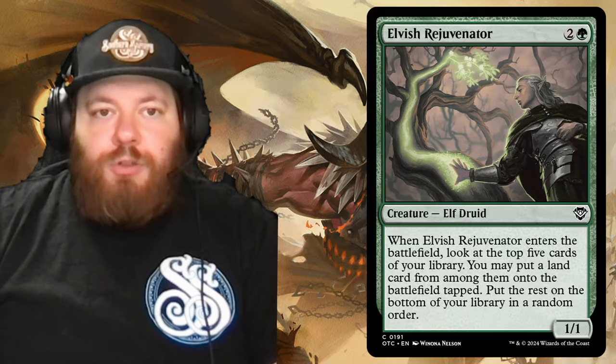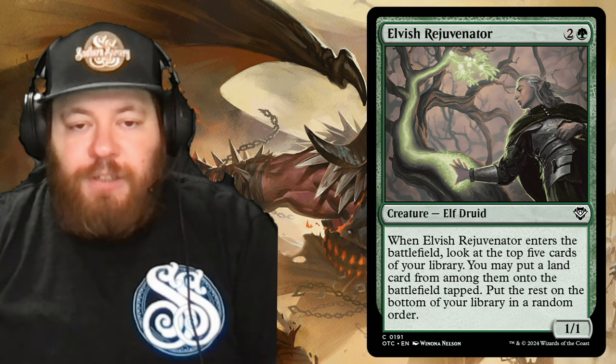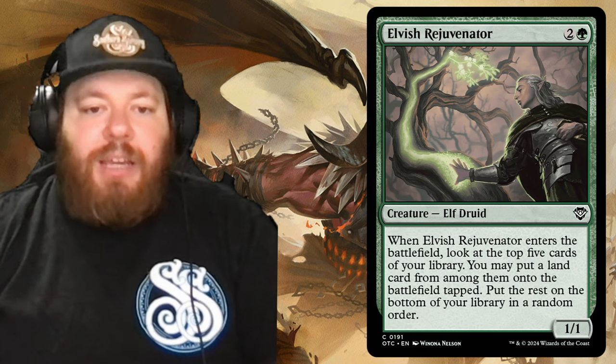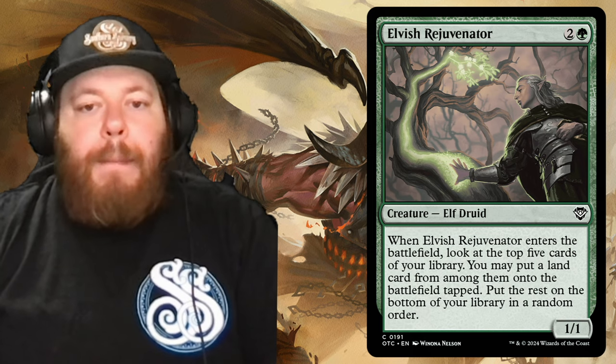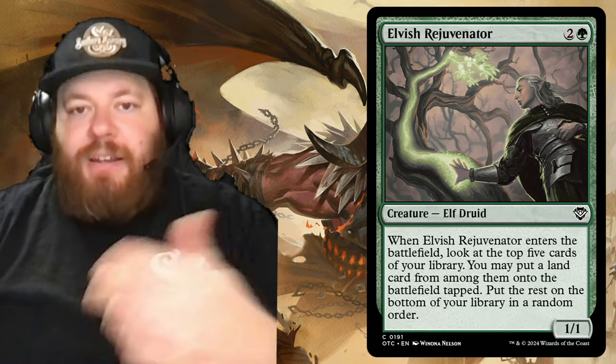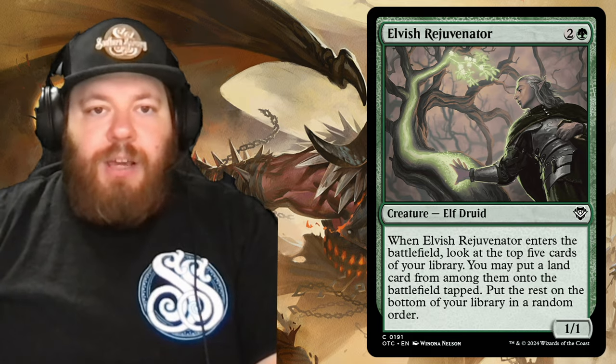Elvish Rejuvenator is an elf druid, two and a green. When it enters the battlefield, look at the top five cards of your library; put a land card from among them onto the battlefield tapped and put the rest on the bottom of your library in a random order. Instead of putting them in the graveyard, they go to the bottom, but it should still help you find a land.